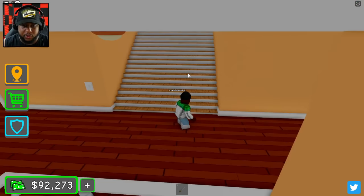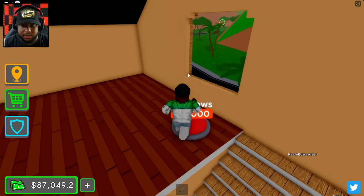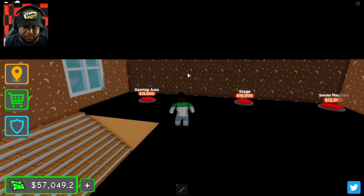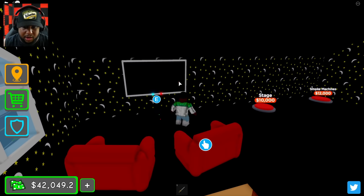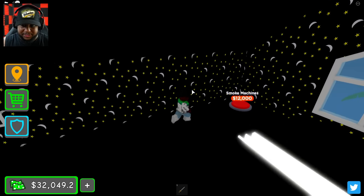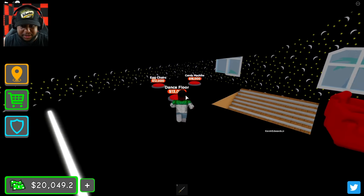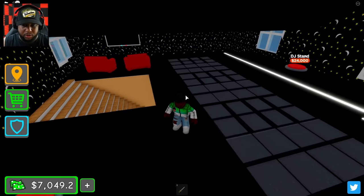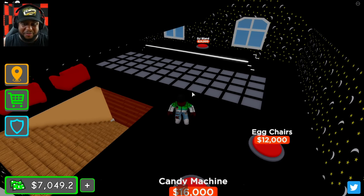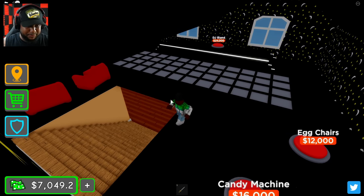We need to get our third floor going. Roof and walls, windows, party room floor. Whoa — gaming area, so you can come up here and play some games. We got the stage, the smoke machines, DJ coming soon, and the dance floor — let's go ahead and put the dance floor down. This is the ultimate beach house, this is cool, this is popping!